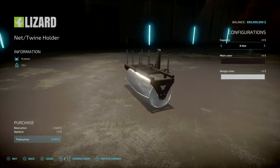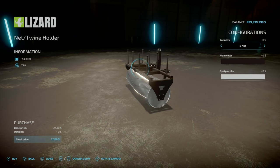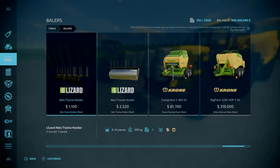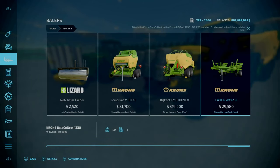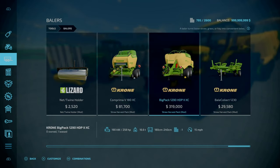With the Roller Net and Twine Holder, it can hold 16 Twine or 8 Nets, and 24 Twine and up to 12 Nets. How do you know which one to go for? That's part of the Stroll Harvester Pack — you can either have a Round Baiter or a Square Baiter.